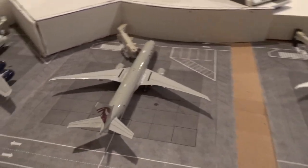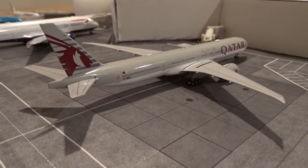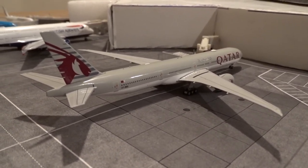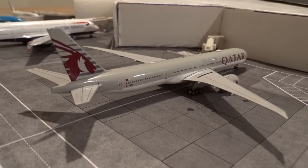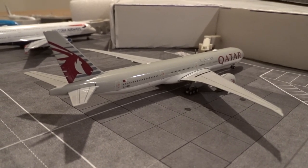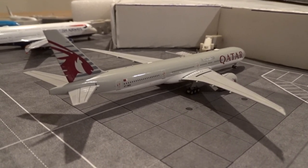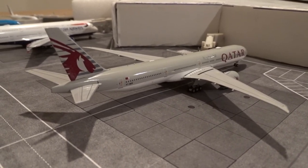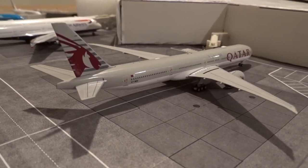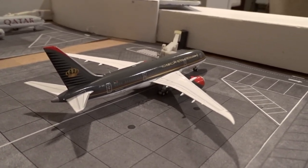At gate M18, Qatar Airways 777-300ER — in between flights from Doha as flight 725 and back out as flight 726. This will be the last update for now where you'll see the Triple Seven, because effective from tomorrow March 26th, they are switching this flight to the A350-1000. They haven't flown that here since 2021, so it's pretty cool. By the next update you'll probably see both the Qatar and Etihad A350-1000.